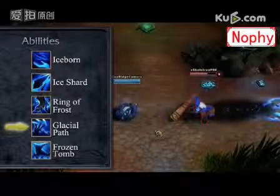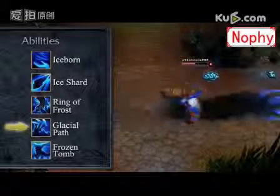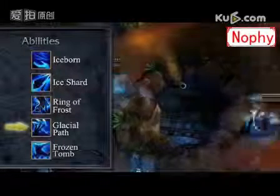Lysandra's third ability is Glacial Path. Lysandra shoots an Ice Claw in a line that deals magic damage to all enemies hit. Reactivating this ability will transport Lysandra to the Claw's location, allowing her to cover large distances.